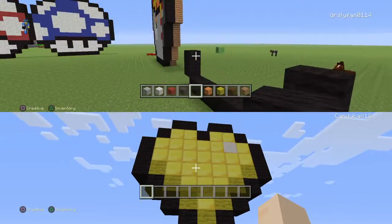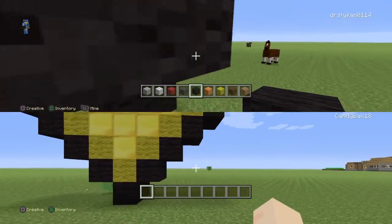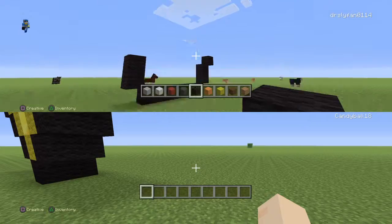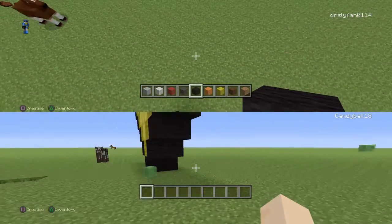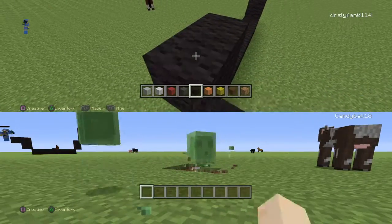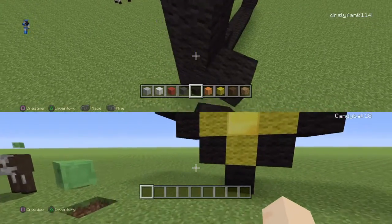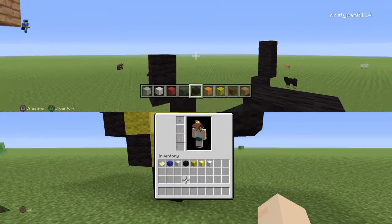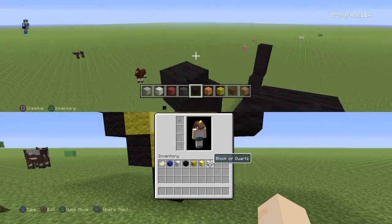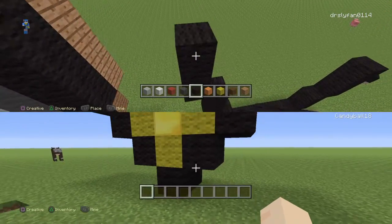So guys, I'm gonna be building my golden heart — here it is. Basically you're just gonna build up, so the first row is two, then three, then six blocks. For the golden heart you're gonna need some black wool, some yellow wool, a block of gold, and obviously some block of quartz. Let's get started.